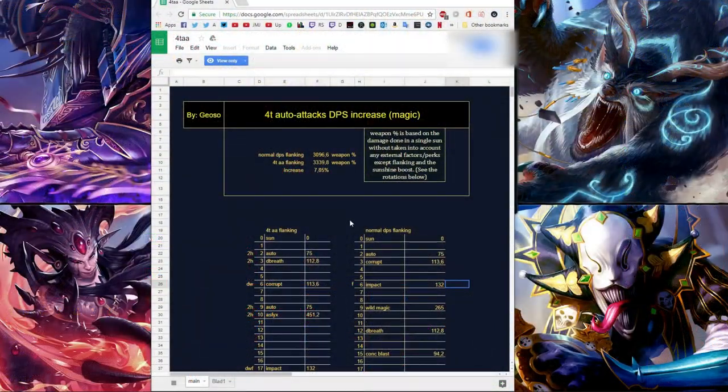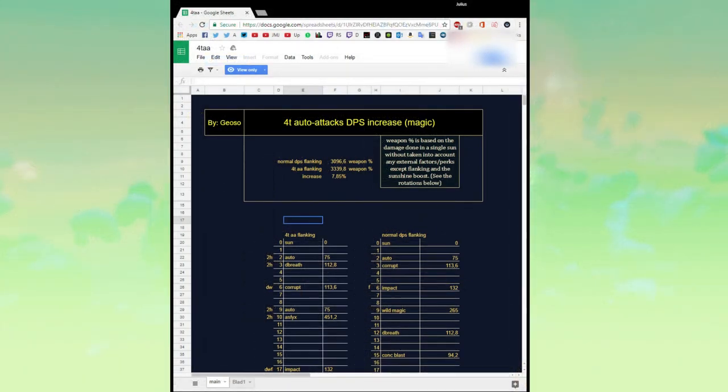Getting into the technical details, a friend of mine, Steve or Jozo as you can see at the top, has made a spreadsheet for me with all the mathematical calculations, taking out my human error and the fact that I'm not great at PVM. Looking at this, we can see that on the left hand side we've got the 4-tick auto attacking rotation and on the right hand side is the normal DPS rotation with dual wields.